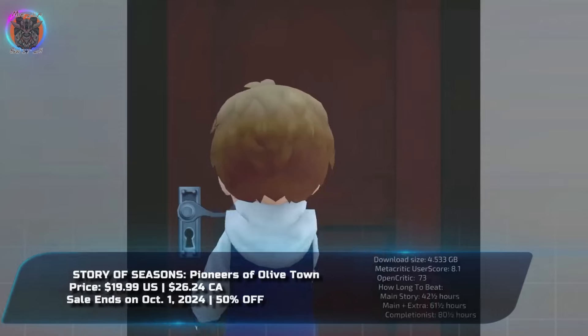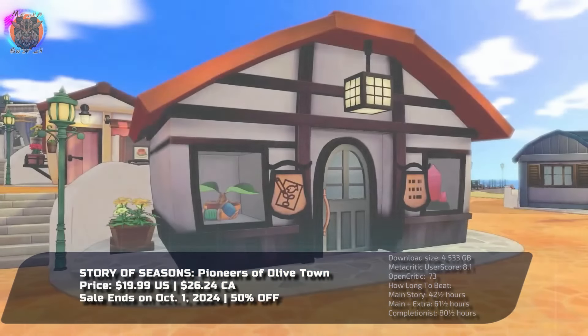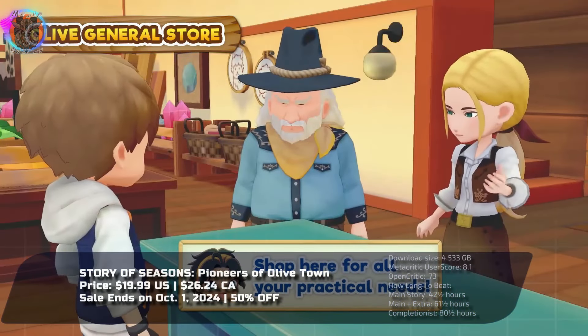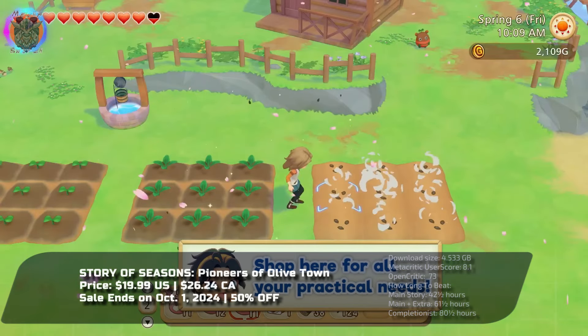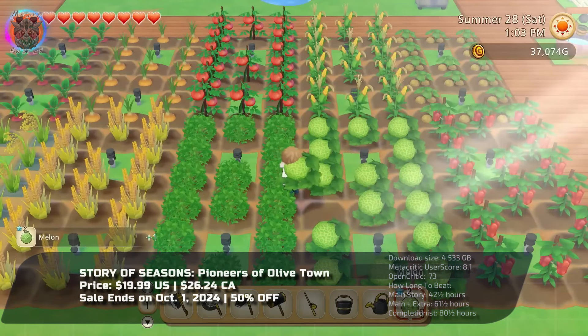In Story of Seasons: Pioneers of Olive Town, you inherit your grandfather's farm, a land full of untapped potential. Through diligent effort, you nurture the wilderness into a thriving farm while becoming part of the town's fabric.